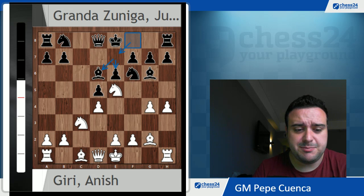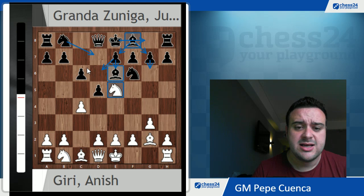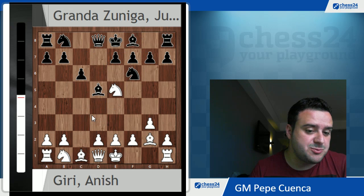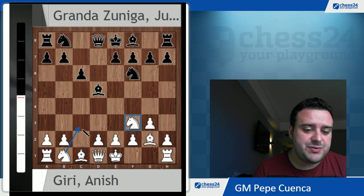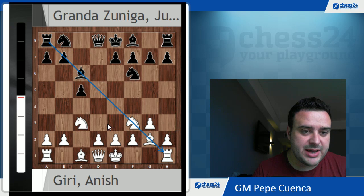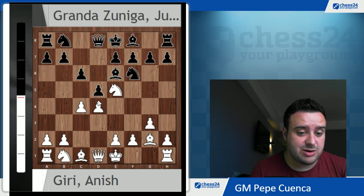After Be6 by Julio Granda, his intentions are to develop this bishop via g7 and then go short castle, Nbd7, and put some pressure on the e5 knight. At this point Anish Giri goes for a secondary line. The main move here is cxd5, and after Bxd5, the white move is not taking on d5 of course, but instead retreating the knight to f3, kicking this bishop back. Black can play c5 in order to reply after Nc3, Bc6, keeping this bishop on the best diagonal. But in the game, Anish Giri decided to go for d4.